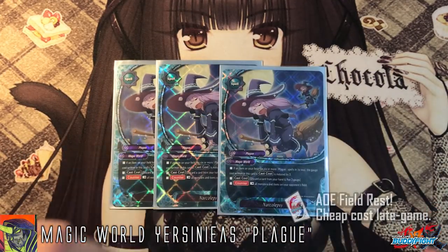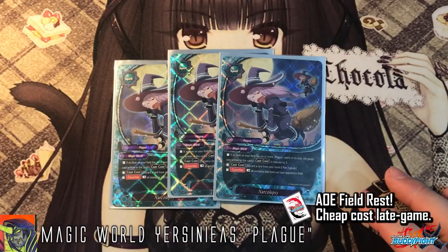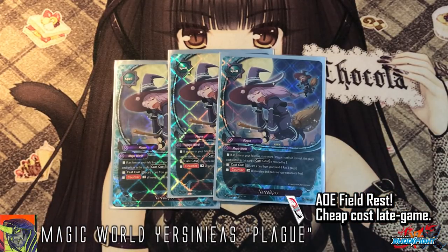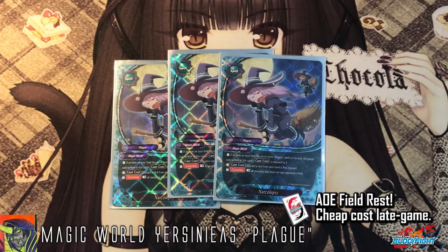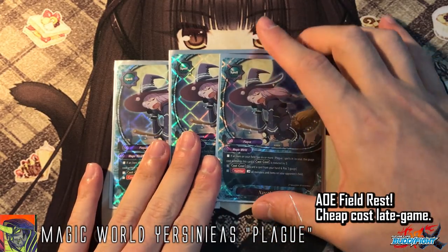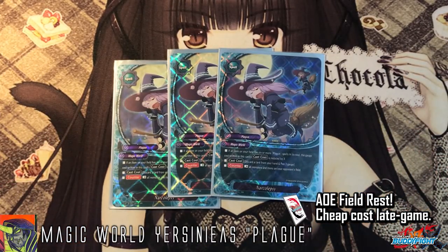Necrolapsy is very powerful if you have 6 or more souls. On average it takes around 2 to 3 turns to get 6 souls into the book. If you have 6 or more souls in the book, this is cast cost free — otherwise it costs discarding a card from hand and paying 3 gauge, which isn't too expensive given how easy gauge acceleration is in this deck. Counter: rest all monsters and items on your opponent's field. Just 1 copy usually causes your opponent to end their turn immediately. So it's incredibly good.